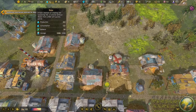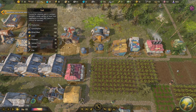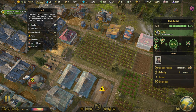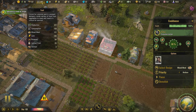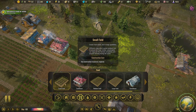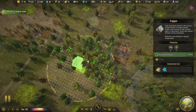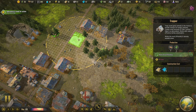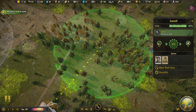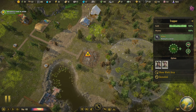We have 64 spare water. Look at the food — it is dropping. I know it says we're producing 274 and consuming 110, but it is dropping. We're not doing very well on meats — I think meats is the bottleneck. So why don't we get another trapper and set the trapper up to trap this area? If we can get two people on the trapping, that's something to do.